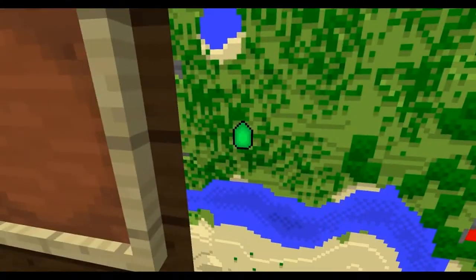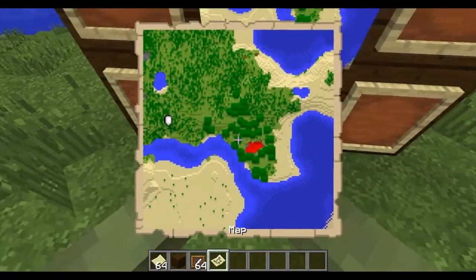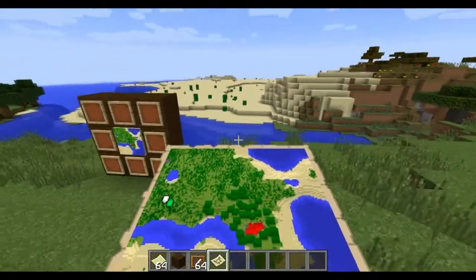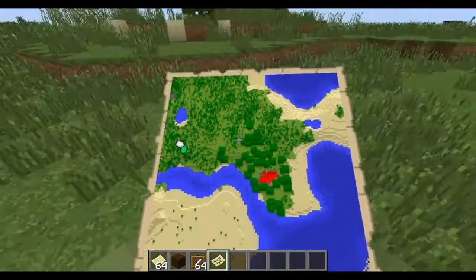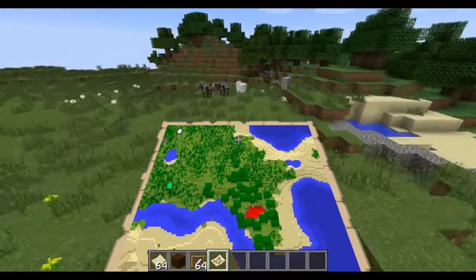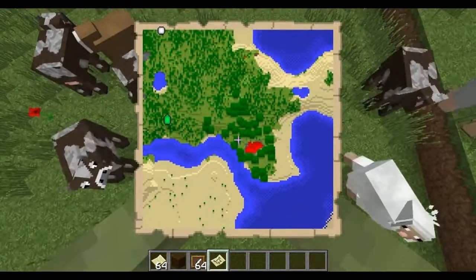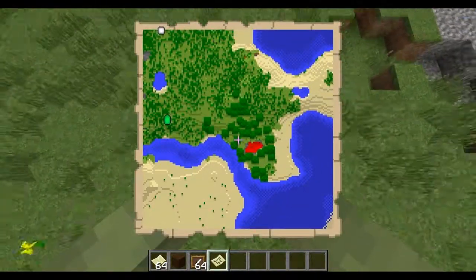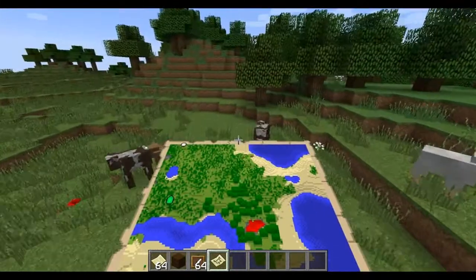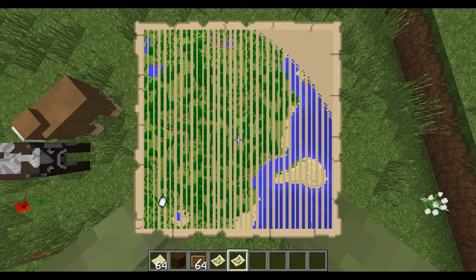Now you see that green thing right there? That means that the map is facing upwards. We already have another copy of it and it even has the little green guy. I'm making this tutorial because all the other ones I watched were just about coordinates - and you don't need coordinates. You come out here until you see how that arrow showing where your character is turns into a dot. Right when it turns into a dot, I suggest going a couple blocks out and pulling out another empty map, and now there should be a thing in the corner.